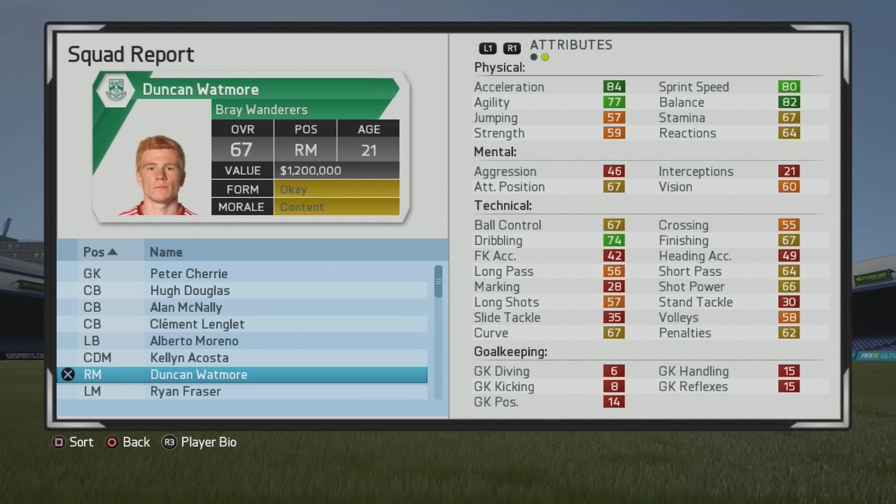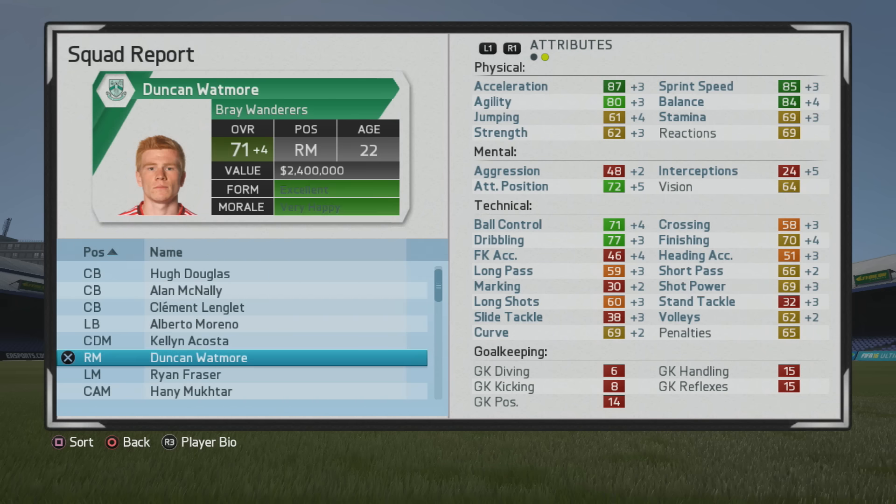You could probably play him in a few different positions as well — CAM, as well as a striker because finishing ended up growing pretty well. Considering his physical stats he's going to be a nice little second striker type next to a big target man, which I used in Marco Bueno. So 71 overall at age 22, pretty good growth at the end of that first season.